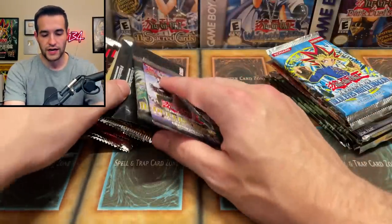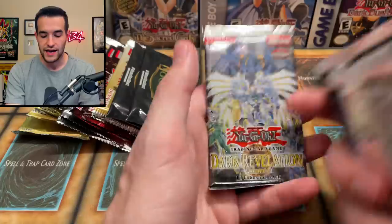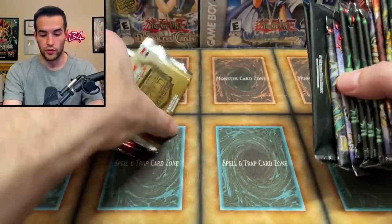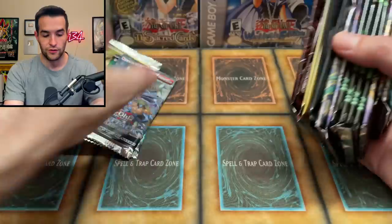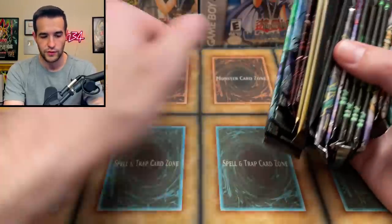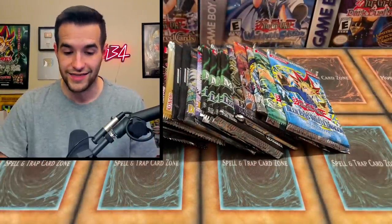We got a couple — one extra Chas pack from Chas Princeton, another Dark Revelation 4. We're talking big time packs because this comes in that power pack with two, so we got an extra there. We have Premium Gold — got a couple extra there, Premium Gold Return to the Bling, those come in packs of three. Infinite Gold also comes in packs of three. Dimensional Guardians — one of the worst sets ever. Synchro Storm — probably one of the worst sets ever but it does have Baron, so we could pull that. Then Maximum Gold and Maximum Gold El Dorado.